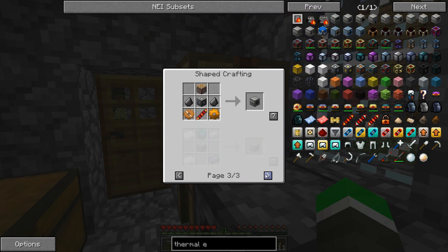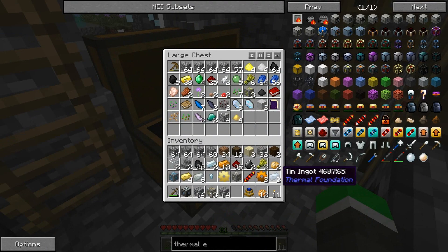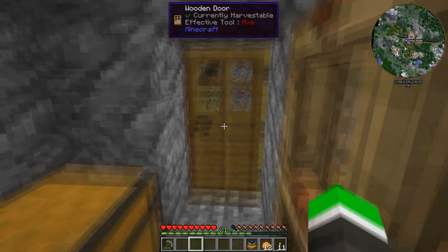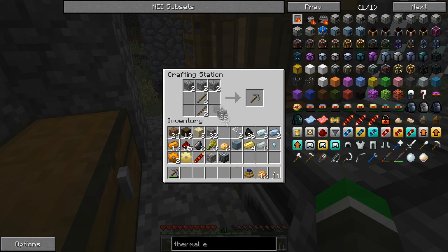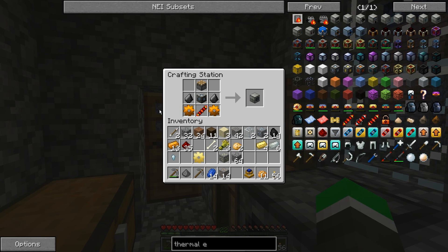It has to be iron - yeah it's gotta be iron. Looks like I'm gonna be looking for some iron. I'm using a stone pick because I don't have anything else. All of it's gone, and it's raining. I will be back once I'm done mining. Alright guys I am back and I got some more iron, and here we go - I got a pulverizer!